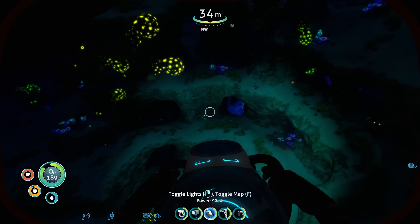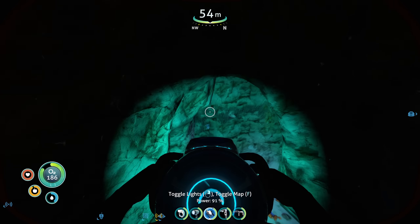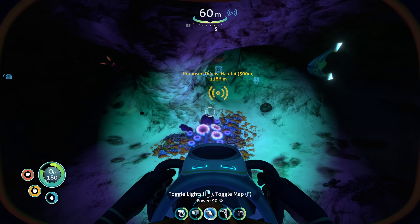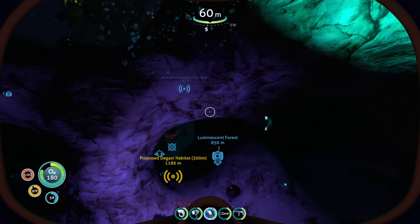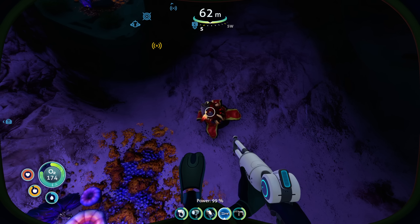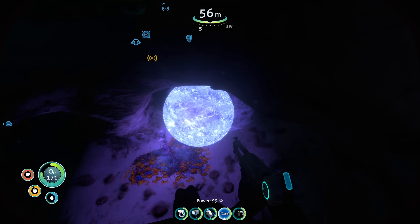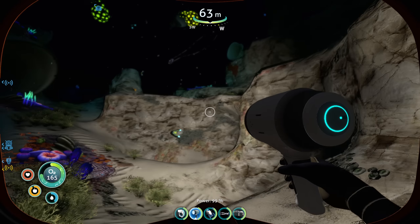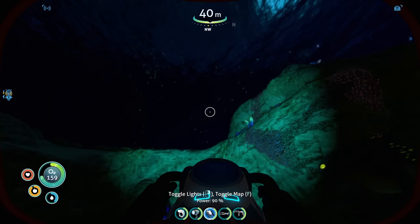Look at all these gasopods — it's like a party here. Wait, what's all this? There's a cave here. Oh it's just a small cave. I want to try this now. Table coral — that's what I was here for.